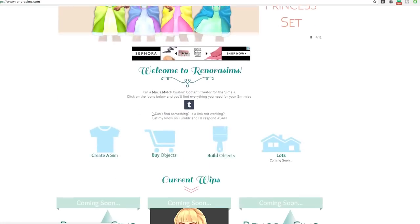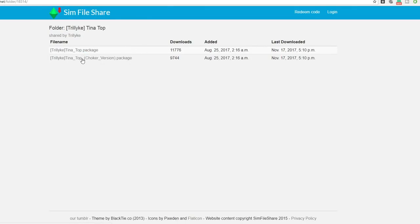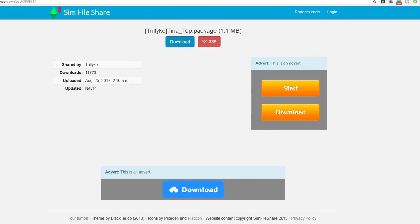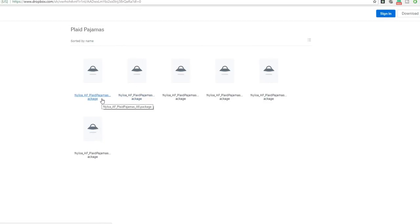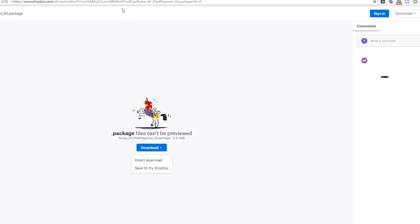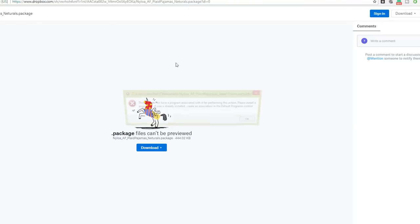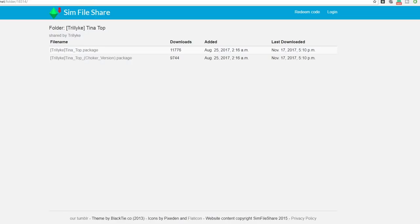There are some really cute little toddler costumes. I want to look at this website. Going to download both tops - I'll double check once in game if they're Maxis Match. We're about to wrap this up anyway. These are all the plaid pajamas - I can download each one individually. This is just a new website, looks like Dropbox but different. I'm going to download all of those direct to download and put them in my box. Got those three.